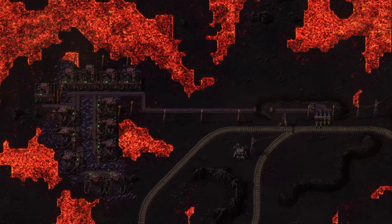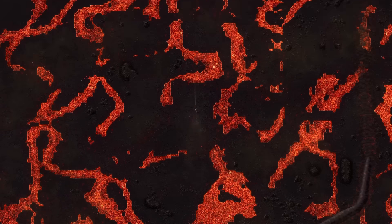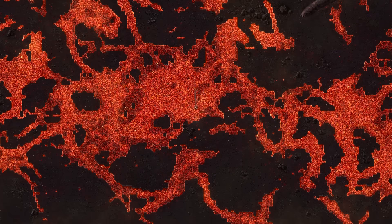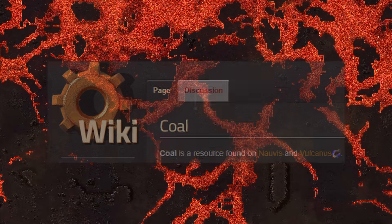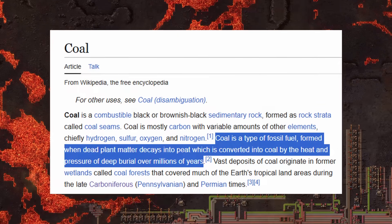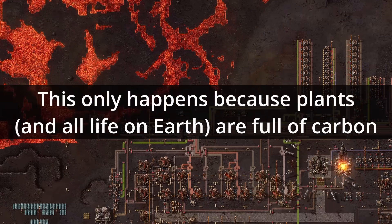For Vulcanus, well, I got nothing. Maybe the demolisher worms don't need water? Maybe they aren't carbon-based life? The presence of coal on the planet, which is formed from dead plants being compressed on geological timescales, seems to suggest otherwise.